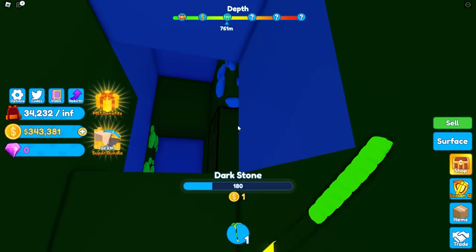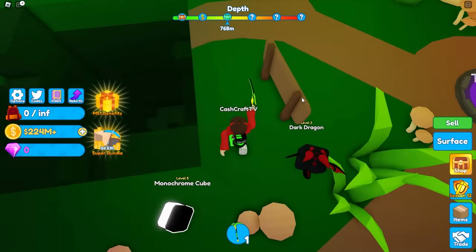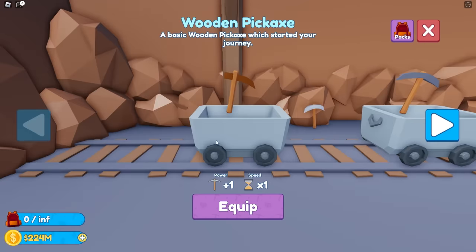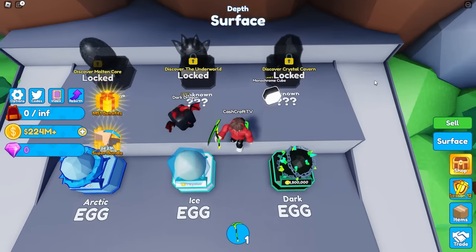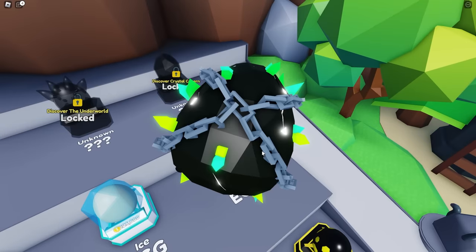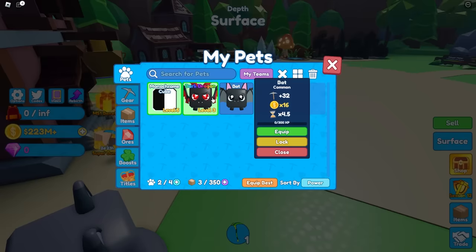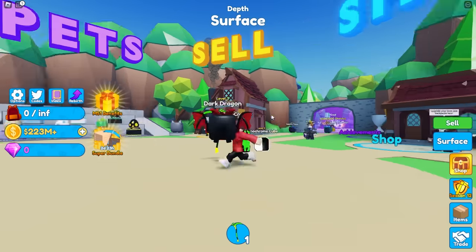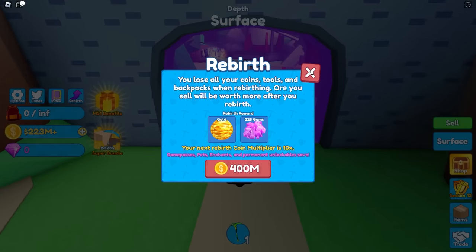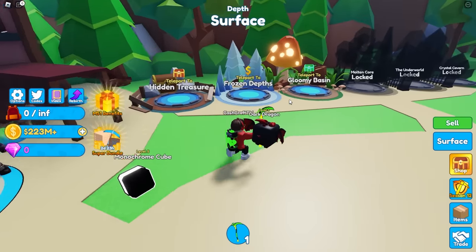I'm gonna go back and sell all this stuff — and I just made 224 million! I can go to the shop now. I can get another dark egg for 1.5 million, or one of these locked eggs. I hatched one — I got a bat, but it gives me like nothing. I'm finally getting money. Oh wait, I can rebirth at 400 million — I forgot about that. I'm just gonna get 400 million so I can rebirth and unlock some really cool things.